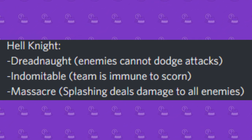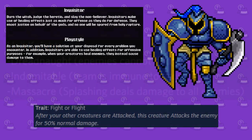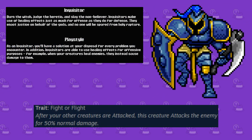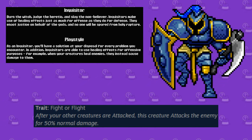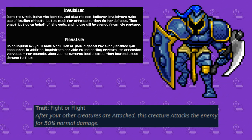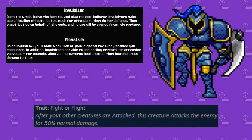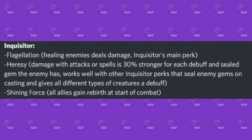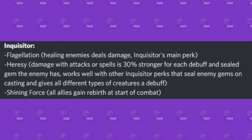Next up is the Inquisitor class, which is a really interesting one. This class takes healing effects and turns them into damage by inversing their effects on their foe. This class is really versatile and comes with the starter Valerie Scout, whose trait Fight or Flight attacks enemies after your monsters get attacked. Some perks to keep in mind for this class include Flagellation, Heresy, and Shining Force.